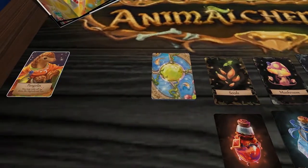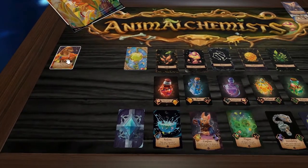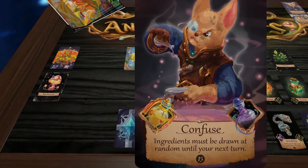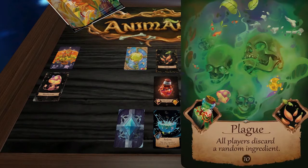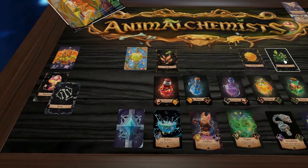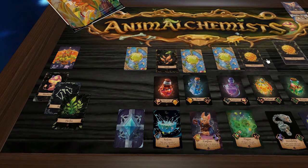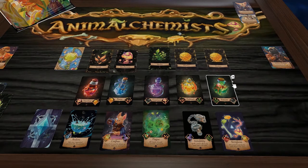Starting with the Pangolin: as a special action each turn, they can take all the mushrooms. So before drawing anything, I flip the card and take that mushroom — it doesn't get replenished. Then for my ingredient action I plan ahead: to make the Plague I need a green potion and a seed, and to make a green potion I need bone and herb. So I take bone and herb this turn. Then I replenish and flip my character card over, since the power can only be used once per turn.